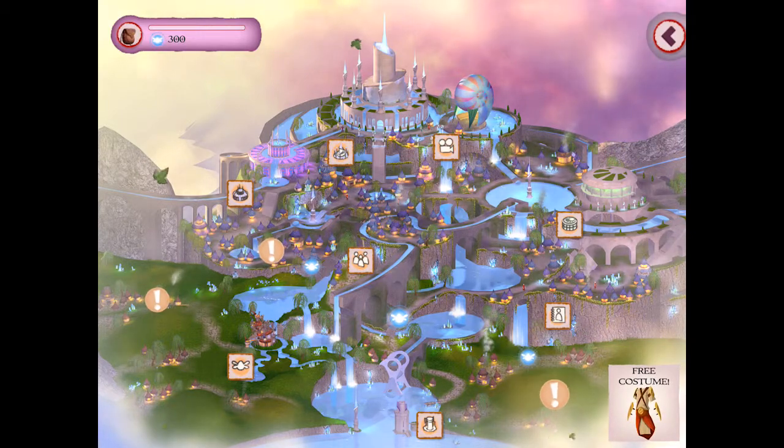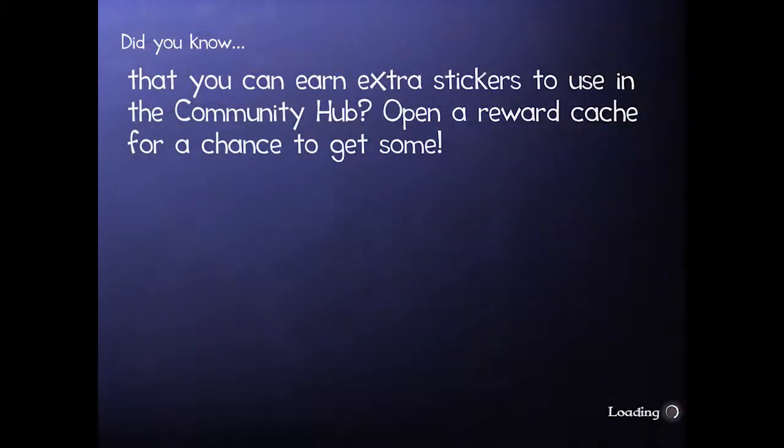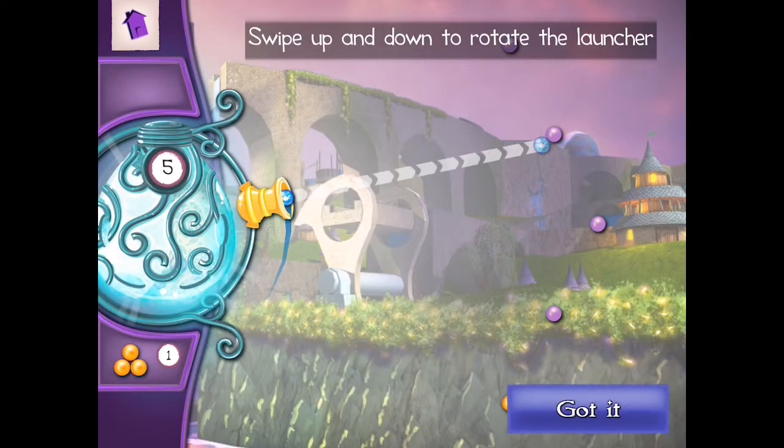Now you will be able to play a round of the Firebugs game. Once you accept the mission, you get a briefing on what you need to do. Tap on Play to start the level. Shoot Firebugs at the targets. Don't panic! The first time you play, you'll get a tutorial to help you learn what to do.